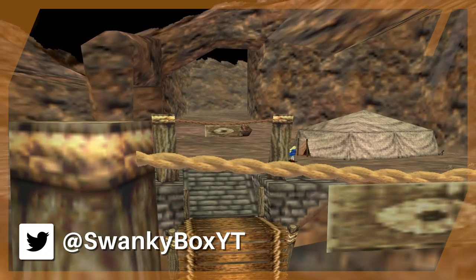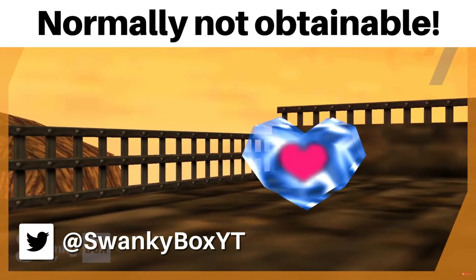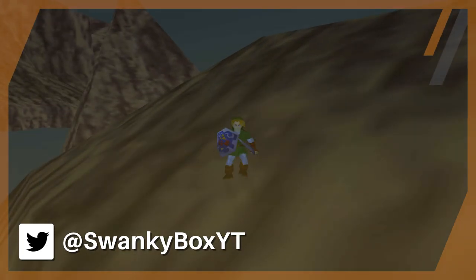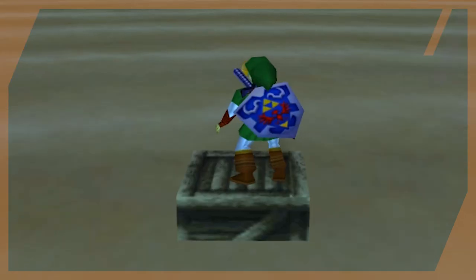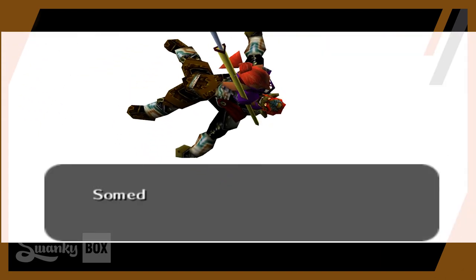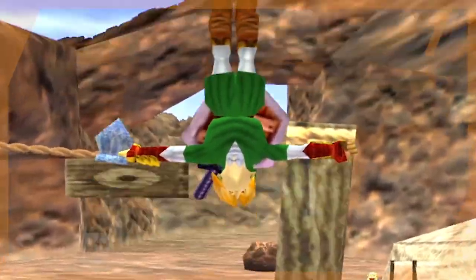Gerudo Valley holds many strange occurrences in Ocarina of Time — from an invisible warp to the future, to an extra heart piece, to out-of-bounds mountains we can climb, to a crate that no player has probably ever opened before. This is going to be a really strange retrospective about things most players probably didn't even know existed in the desert, so I hope you enjoy taking this bizarre trip with me.